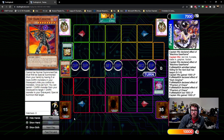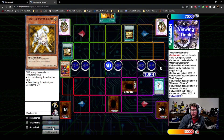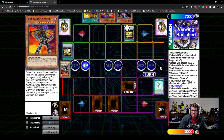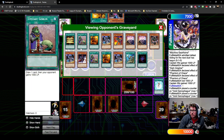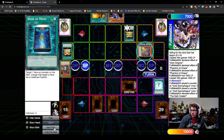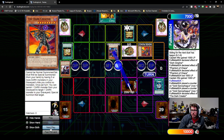Gold Sarcophagus in two turns, he's gonna have another play. I top-deck Charge of the Light Brigade — I don't really know what Charge of the Light Brigade is doing in a Machina deck, but here it is — and I mill two Gear Frames. He gets his Dark Creator, specials it. Let's see what we got: Horus, Grapher, Phantom of Chaos, and Creator. He specials the Phantom.